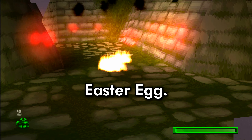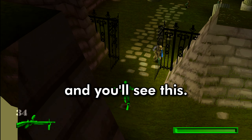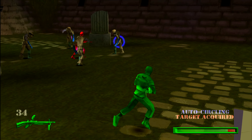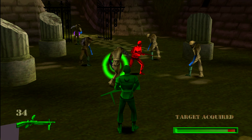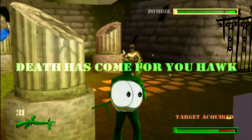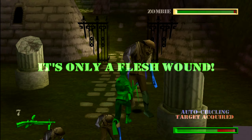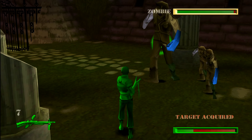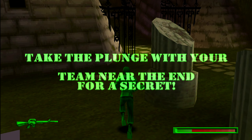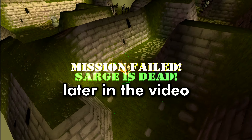Here's the classic easter egg. Once you defeat the enemy waves at the end, backtrack through your steps a bit and you'll see this. Once you defeat the zombie, this message shows up. I'm pretty sure it's talking about the pinball item room near the end of the game. I'll cover that later in the video.